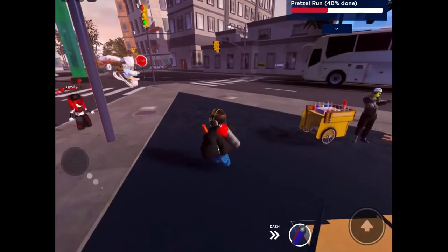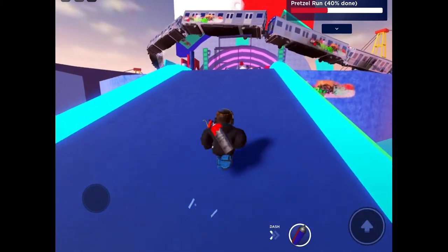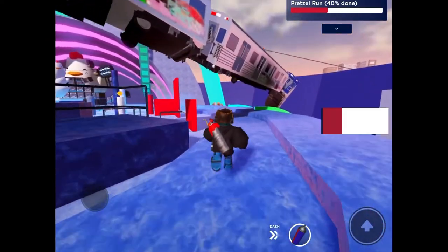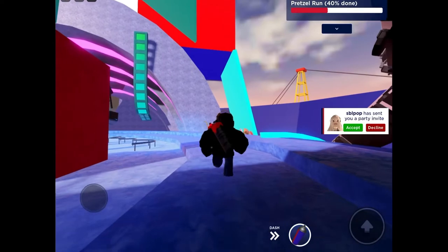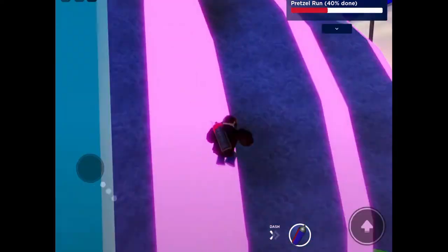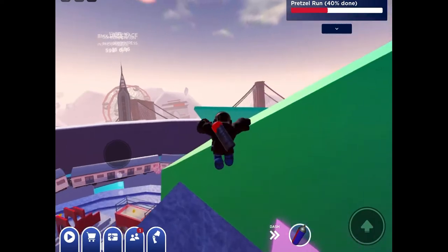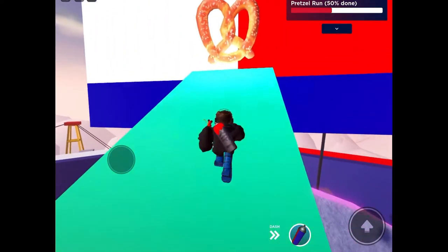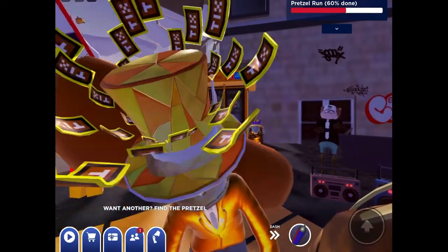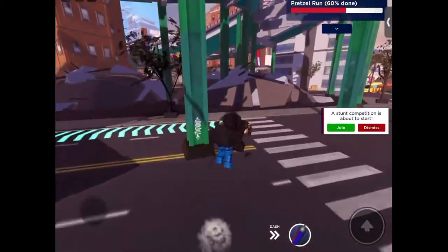For this one we want to go to the parkour park. You basically just want to go over to where this pink arc is, and all you want to do is try and get onto the top. Double jump to get up there — it is a little bit tricky. Once you reach the top, collect the pretzel, reset, and you'll get the next badge for the next emote.